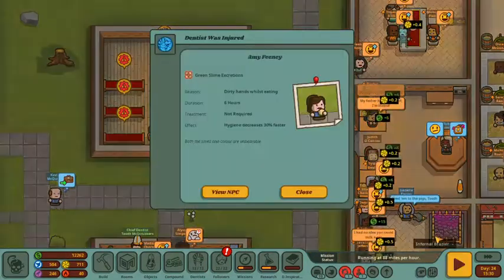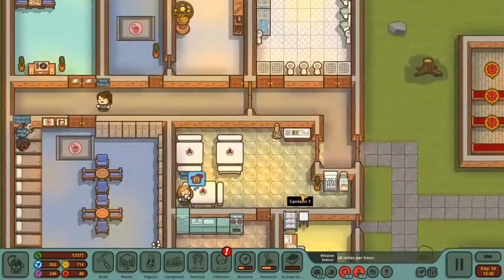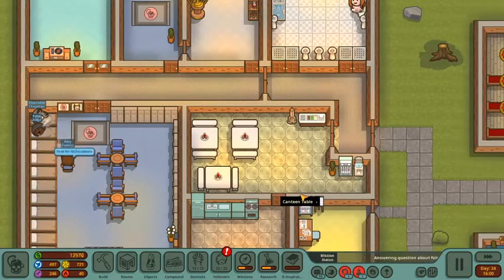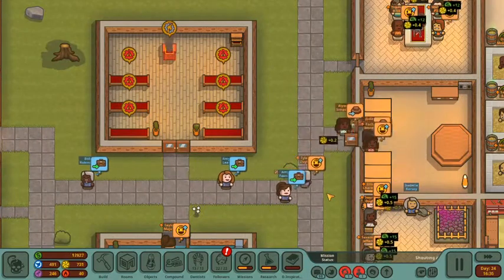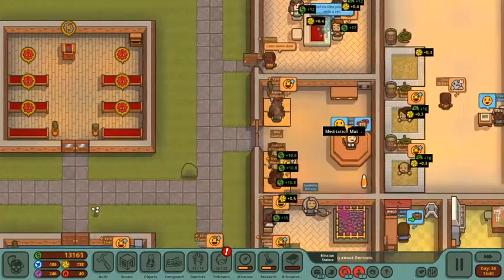We might have to go bail him out. Looks like the Asclepius lectern is broken — someone will need to go fix that soon. That means our followers will have to check out our other therapy rooms, but I think they'll be fine. Looks like everyone loves the maggot rejuvenation room and the infernal heat room. Someone else was injured — green slime excretion, dirty hands whilst eating. We built them a very nice bathroom and they're just ignoring it. I don't know what to do for them — they're so inconsiderate. We put all this time, effort, and energy in and they just ignore it.